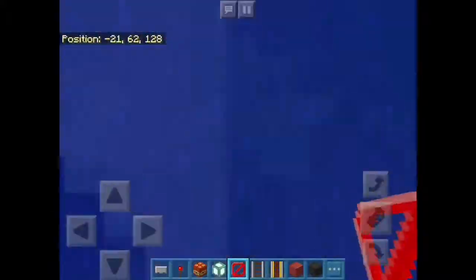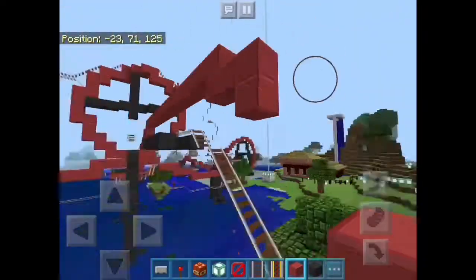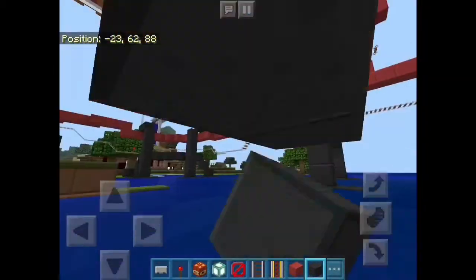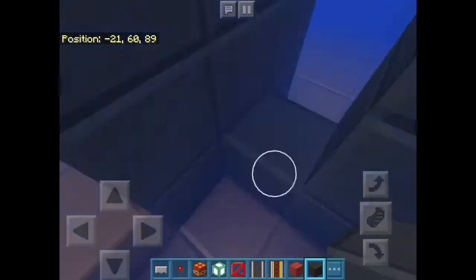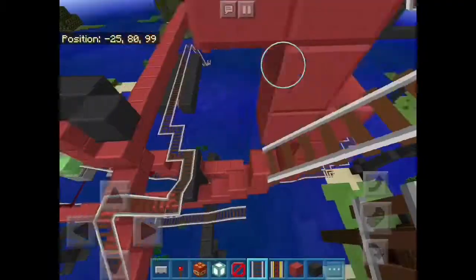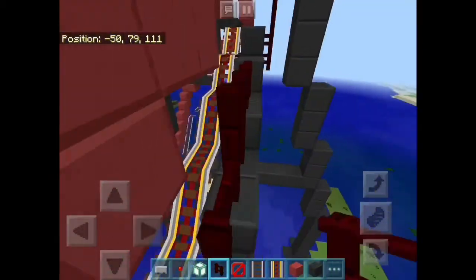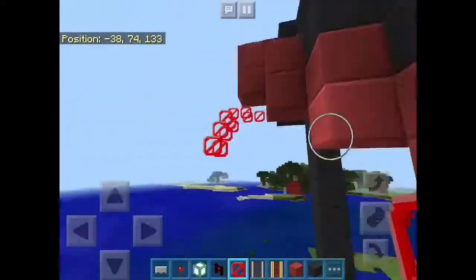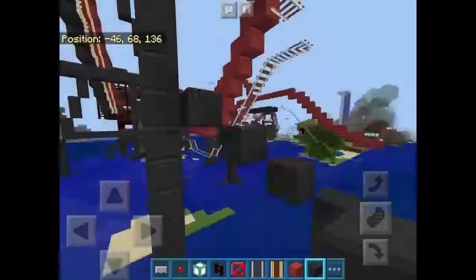I'm making the drop out of the mid-course brake run, which is as far as we'll get in the layout today. On the main drop, I added banking because I'd forgotten to bank it originally. I changed it to make it more realistic — it was banking inward, but since it's an inverted coaster it feels like banking inward. I'm also adding fences to the catwalks and repositioning the barrier blocks further outside so the track looks like it's curving when you're on it.